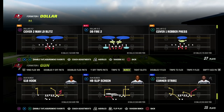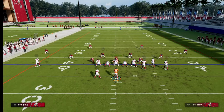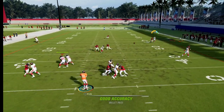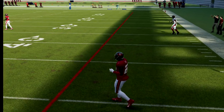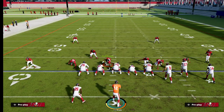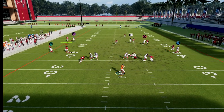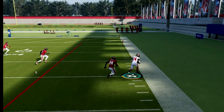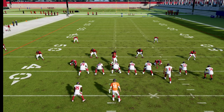You'll notice free form most on a corner route. If I run a corner route to Godwin, I can hold left trigger to free form the pass, lead it outside and down. Because it's set to near, I'll almost always have the ability to at least try to make the catch. I still overthrow some with free form, but generally speaking it's been pretty effective.